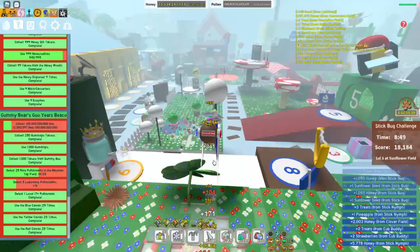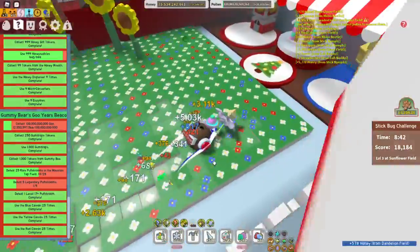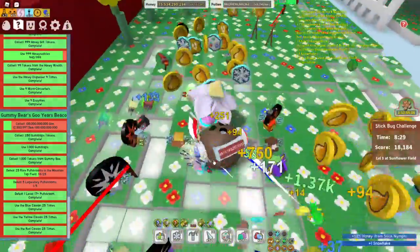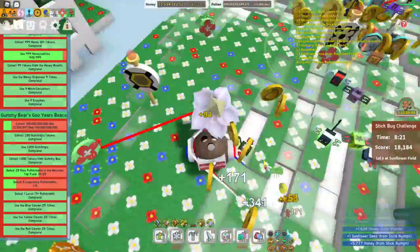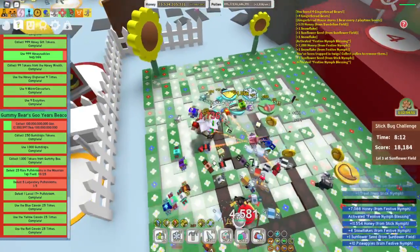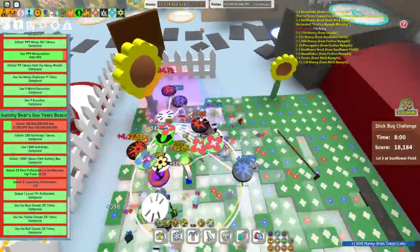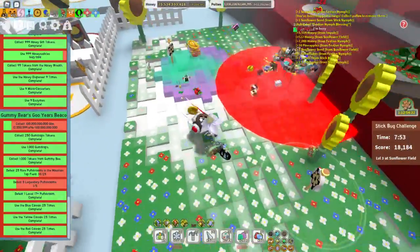We went back to the Sunflower Field. I always like to hit the gingerbread bear house here. There's one with a hat — let's defeat that. There's the token, a special token they drop. Got it stacked twice. So plus 2,000 capacity, one instant bee gather conversion, one honey per pollen, and plus one bee attack for eight hours. That just stacks the more you get, so hopefully we can get a couple more of those.